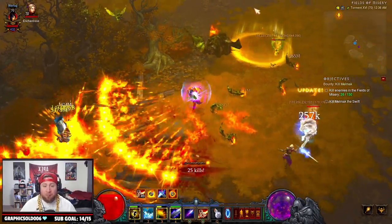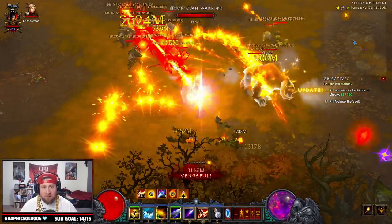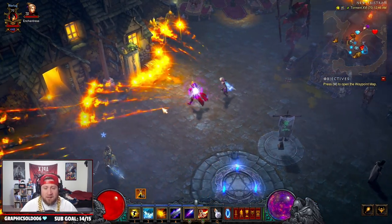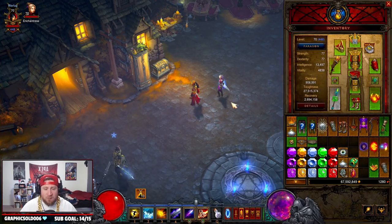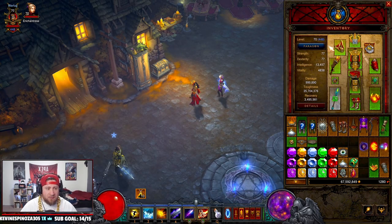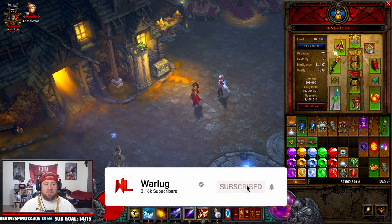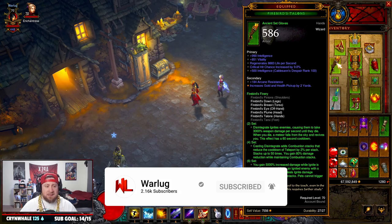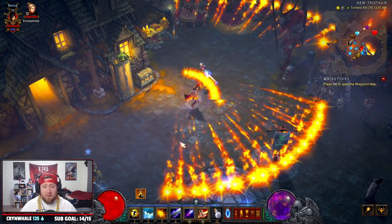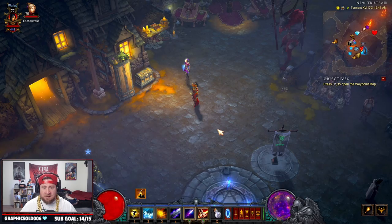What's up guys, War here. Today I'm going to bring you the brand new Magic Missile Firebird set. This Firebirds Wizard set build has been absolutely tearing up the PTR for Season 27 and it's probably going to be the second build that I play. The build is the Firebirds Magic Missile build where you shoot 20 magic missiles - it's absolutely insane.